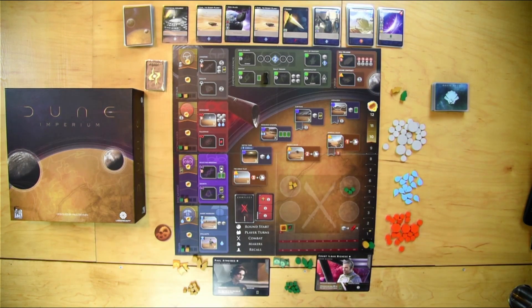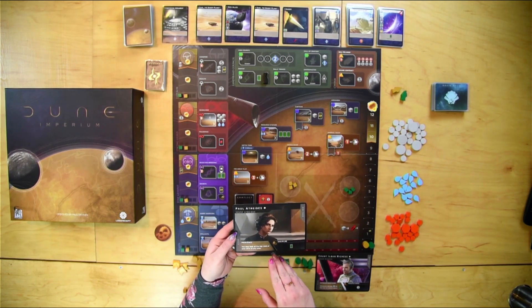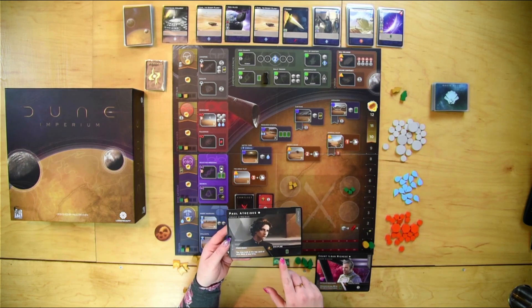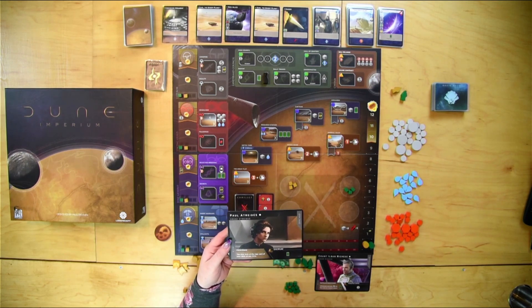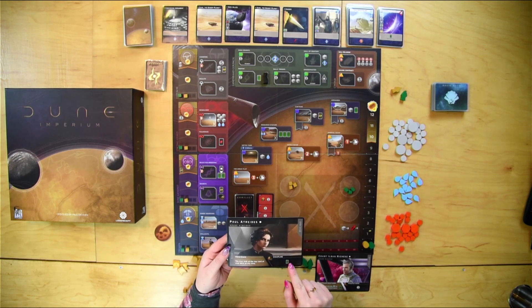Let's take a look at the leaderboards. As you can see, there are two different abilities on here. One you can play during the agent turn, and this one is also during the agent turn, however you need a specific card — the signet ring — to be able to get this effect.